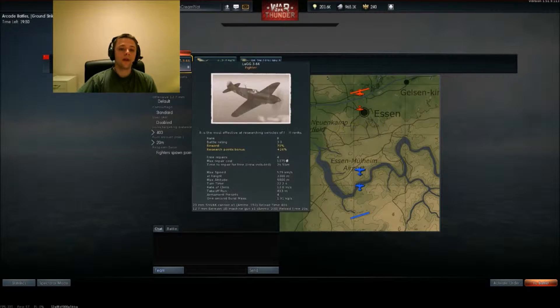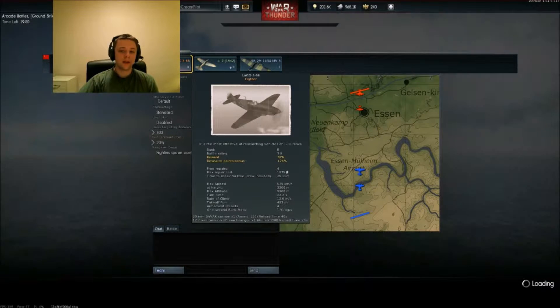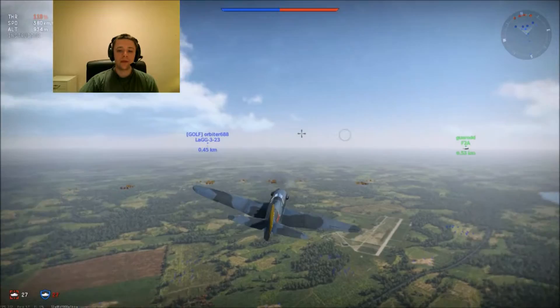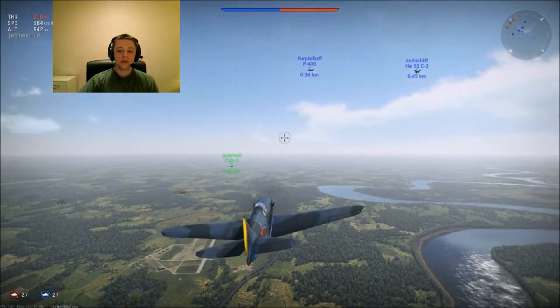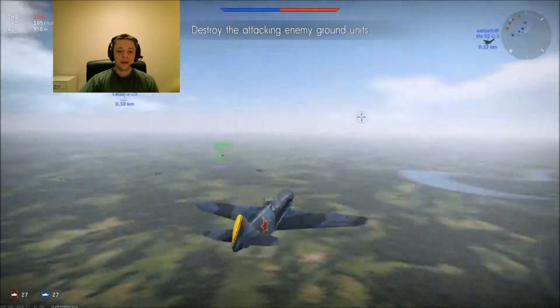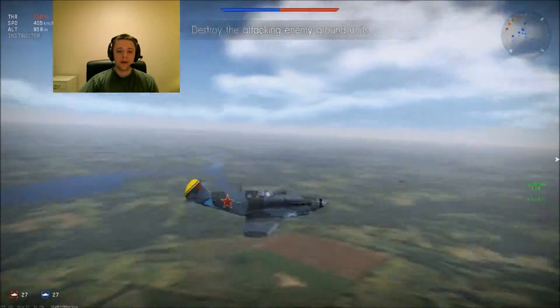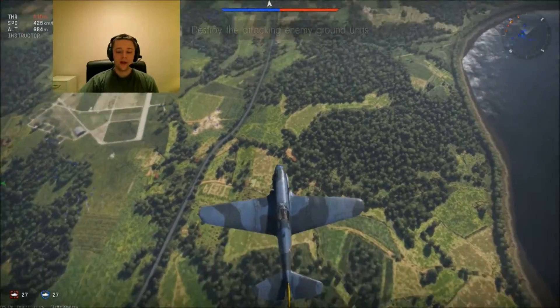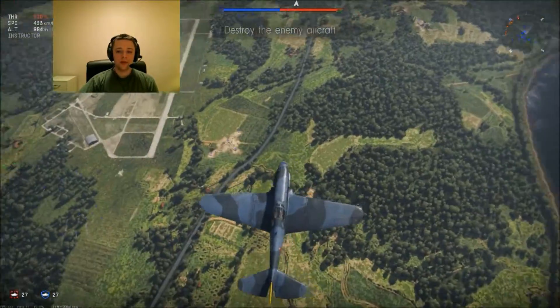Hello everyone, today I'm playing War Thunder as the USSR and this game is about to start. I'm gonna start this match with the Lag-3-66, which is a battle rating 3 airplane. It looks very nice except the yellow bit on the tail. I don't like that, but I like the top camouflage — it's like motor camouflage to me.